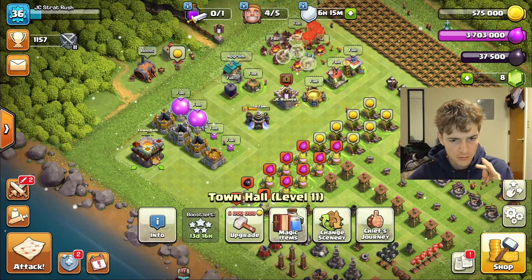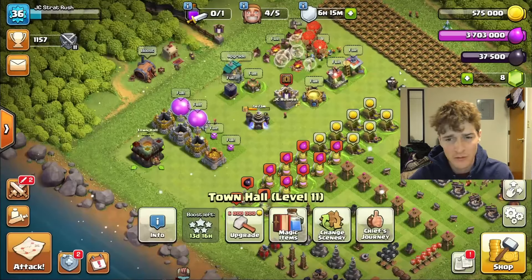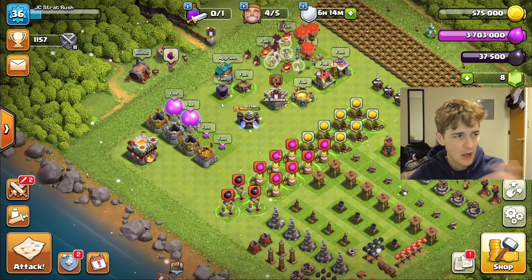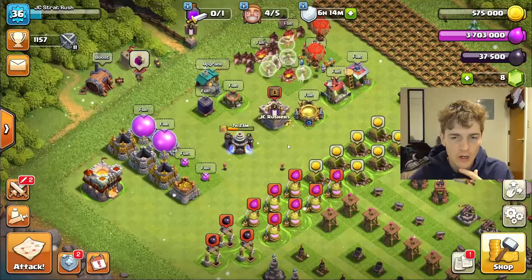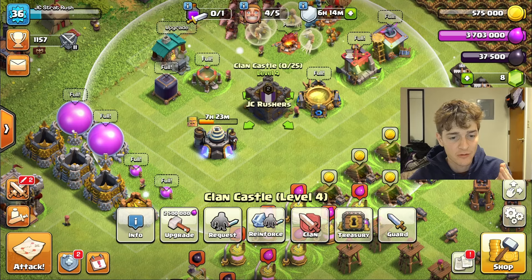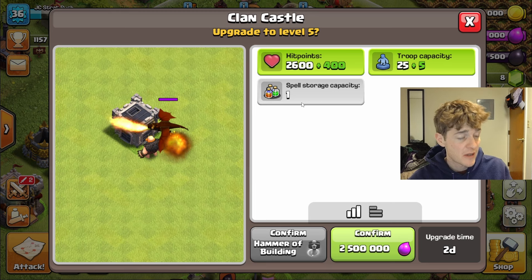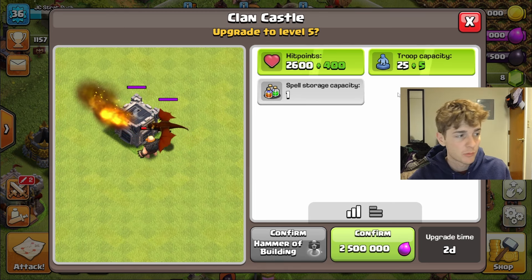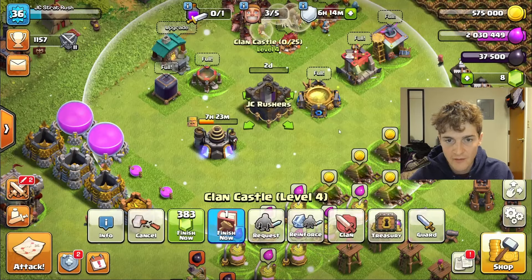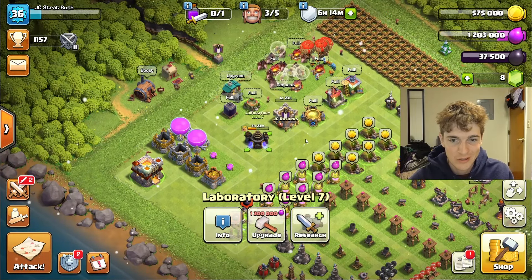The Town Hall upgrade takes four days and six hours, so we want to find some core upgrades that can help us progress further. The Clan Castle is one I'm thinking of right away — five troops is decent, but at the next upgrade we unlock the capability to hold siege machines, and that is crucial. So we're going to spend 2.5 million elixir on that.